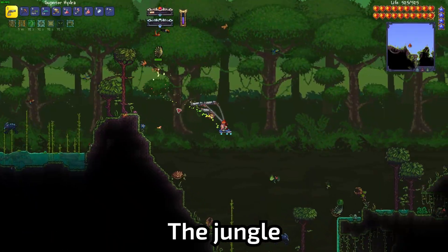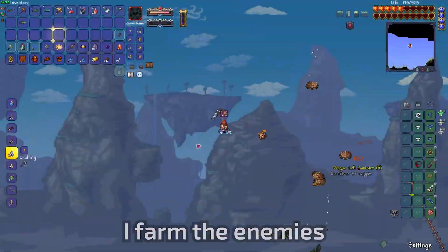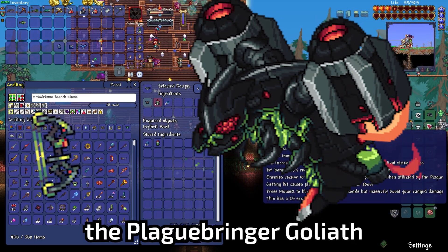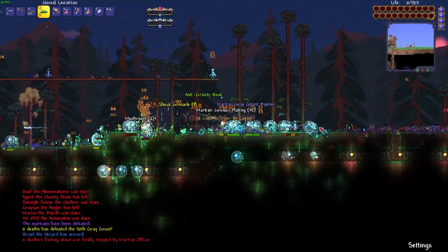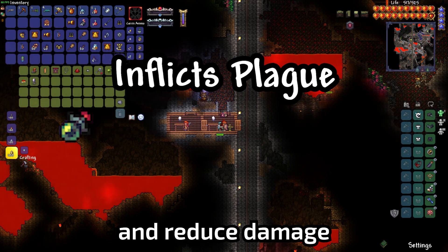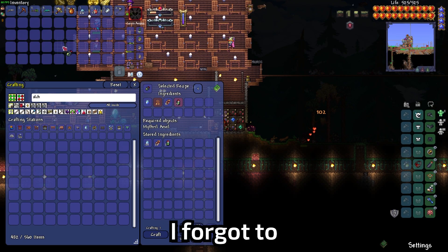After winning against Golem, the jungle becomes infected by a plague. I need materials from the infected enemies to make new weapons and new armor sets. I farm the enemies and make the armor. But to make the bow I want, I have to fight the Plague Bringer Goliath. Before that, I accidentally start a Martian invasion and die a lot. More importantly, I farm the Queen Bee for a honeycomb to make a new accessory — the Alchemist Flask. After several Queen Bees, I get the honeycomb and make the Alchemist Flask.